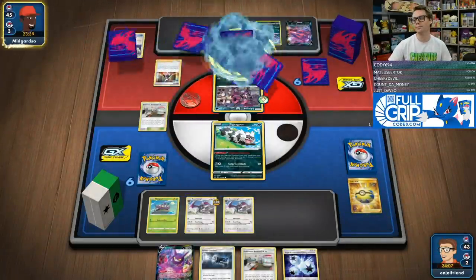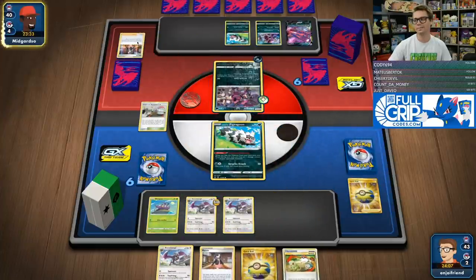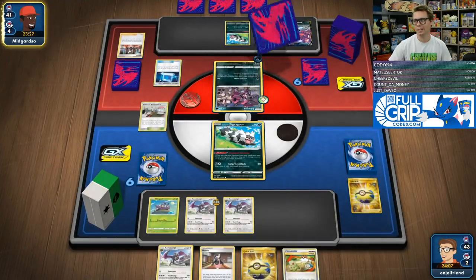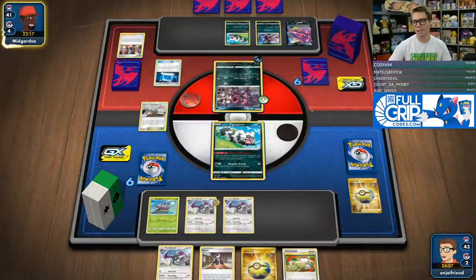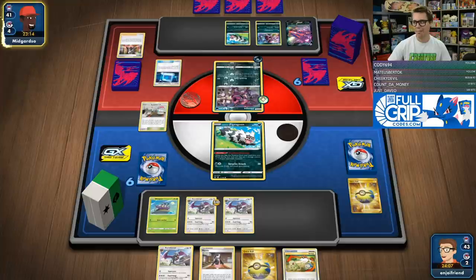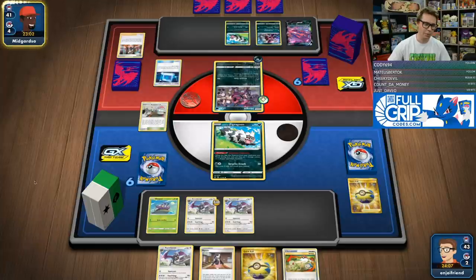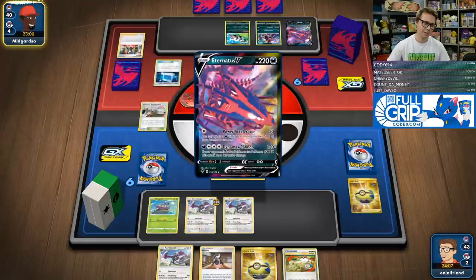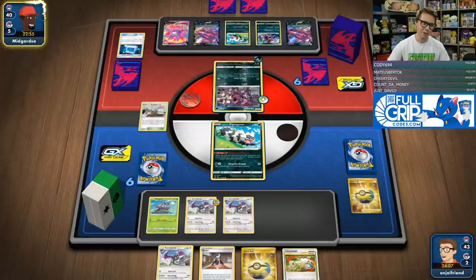They're just going to go in with Hoopa, which is kind of interesting — maybe they play Turbo Patch so they can juice up their other attackers. If they don't play Turbo Patch it's kind of a gamble. Just going for the Hoopa early, taking a prize, and then they're kind of stuck not being able to build up any Eternatus. I do have an Aerodactyl in my hand but can't really use it. We're just going to go in with Marnie and hope.